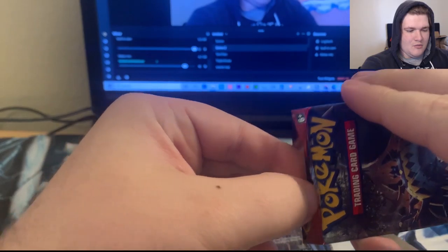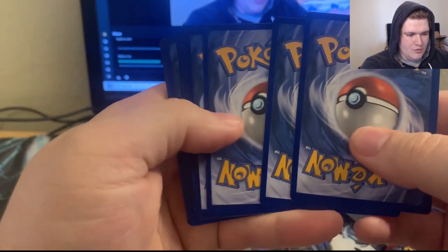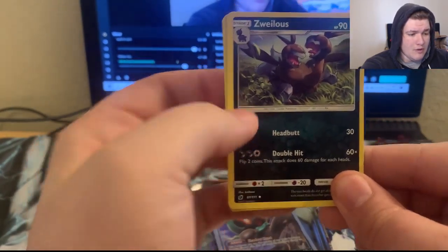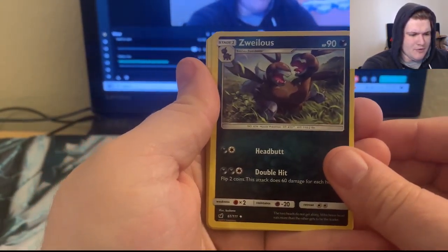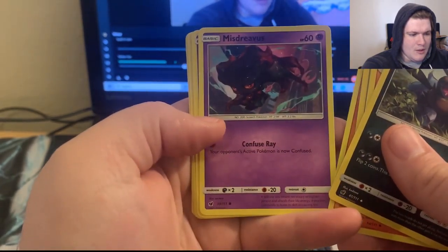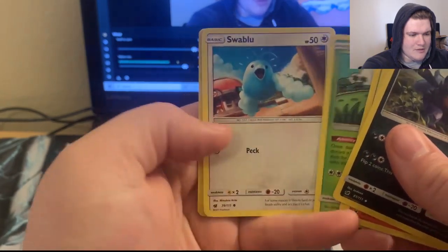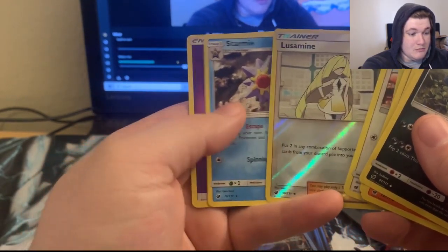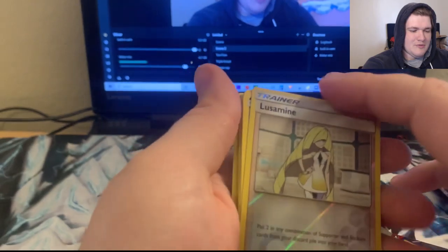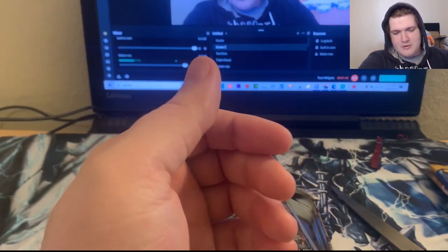We're going to open up the Crimson Invasion first. Let's see what we get here. Let's go with water. Zoellus, Gastrodon, Sea of Nothingness, Stuffle, Misdreavus, Chimeco, Caroplast, Swablu, Lusamine, Starmie, and the Psychic Energy. There we go. So that was that Lusamine — the reverse Lusamine was what we were looking for.